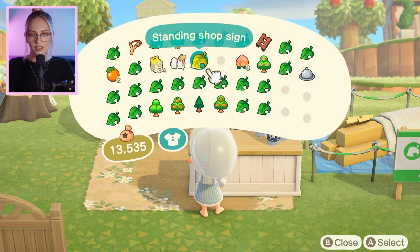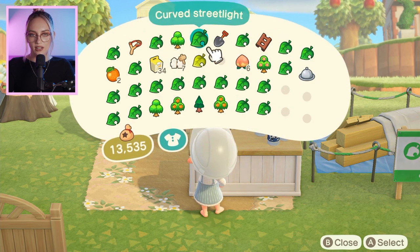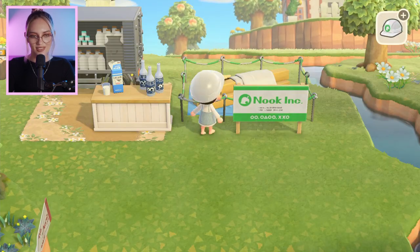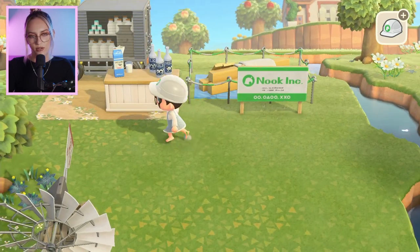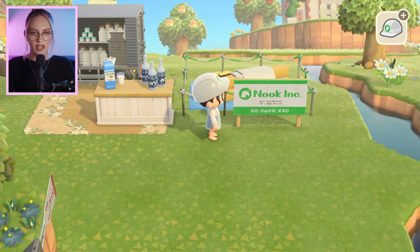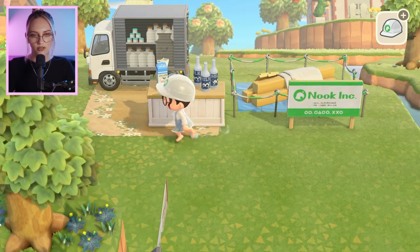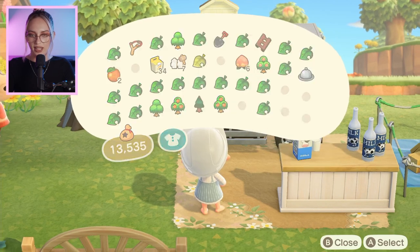I was thinking the milk carton, although I don't know if the two together are going to go well. I don't know if the two different blues work. I'll leave them there for now just so they're out of my inventory, but I'm not 100% sure on those two — I might move the carton. Then we'll put some of the milk cans down. That's just such a cool item.